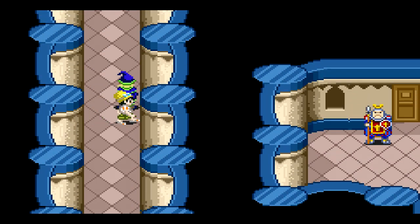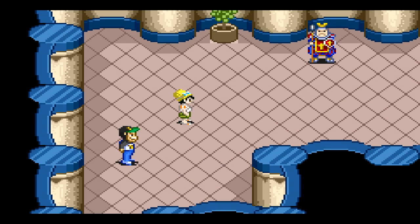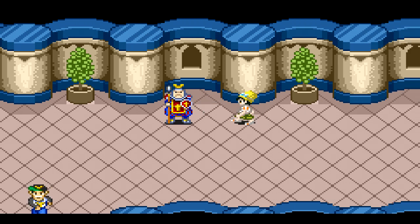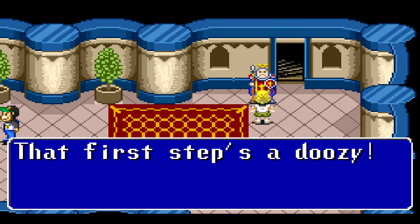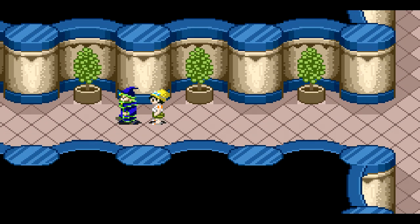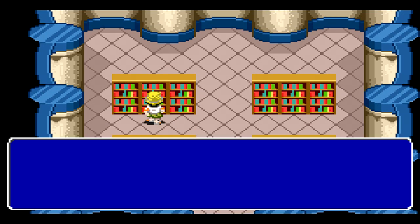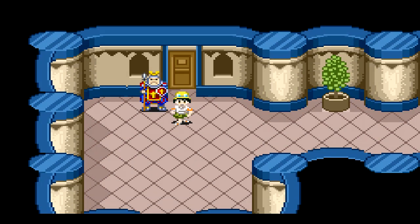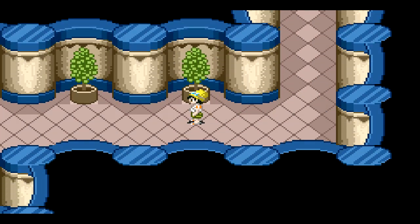We'll keep exploring this place. I don't know if there's much to do right now. He's asleep. I think there's some items around here — there we go. We could sell that for some more money. Those are stat boosters, but we don't really need them in this game, so we just sell them for money.